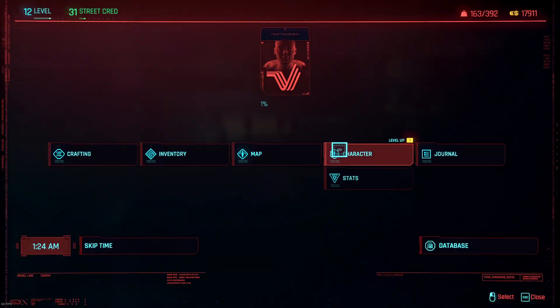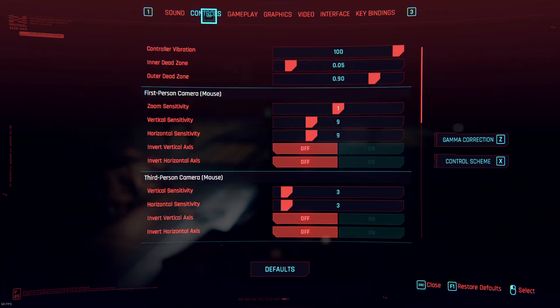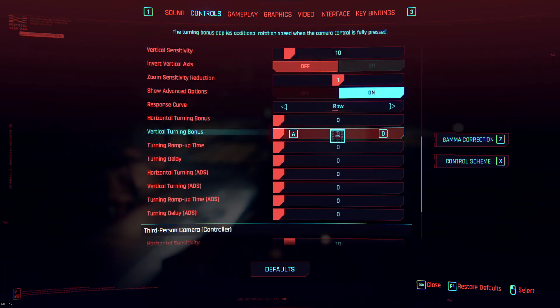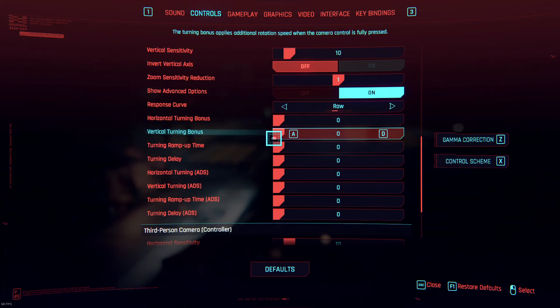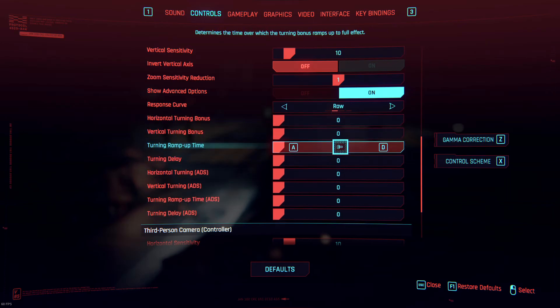First of all, how to reduce input lag, which is a thing that CD Projekt Red really messed up. Most of the game's designs are made for consoles for whatever reason. So you have to go into Controls and over here you have Show Advanced Options. This should be on Raw and this should be on zero. This actually has a delay that you can turn off. When you start playing the game, the delay will be kind of like a split second, so that's why the game will feel a little weird. So set this to On, then select Raw, and then select everything on zero.